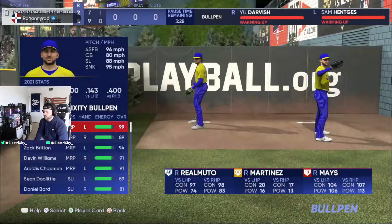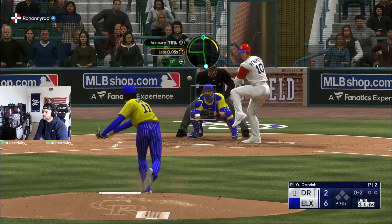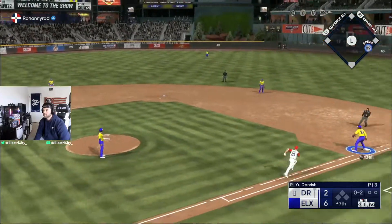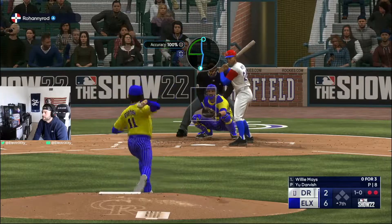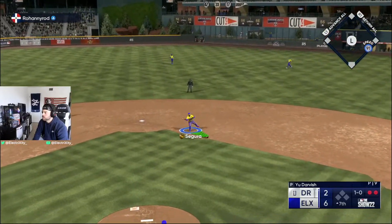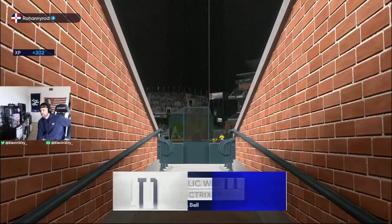Gets me on the cutter again — we roll over with a no-look to second, heading into the top of the seventh. Let's bring in Darvish. I feel like Darvish cards are usually throwing like 96-98 — I see this one's 93-97. Harmless little grounder to Gene Segura on the cutter, a nice one-two-three inning for Darvish.